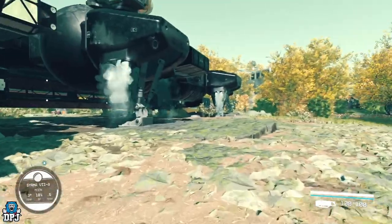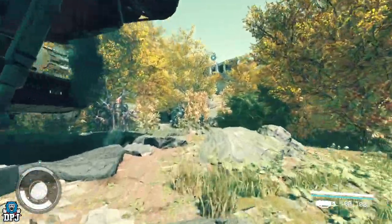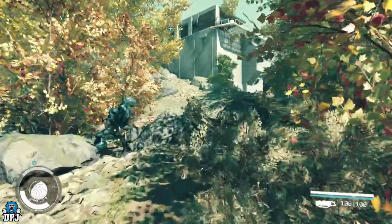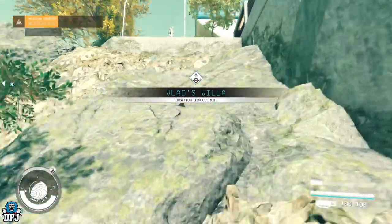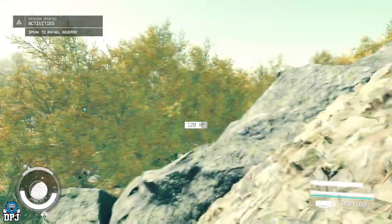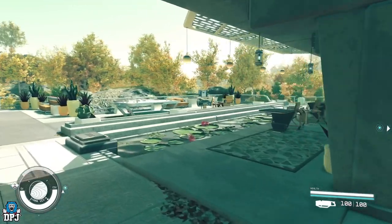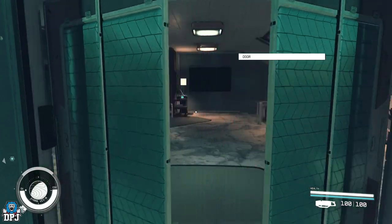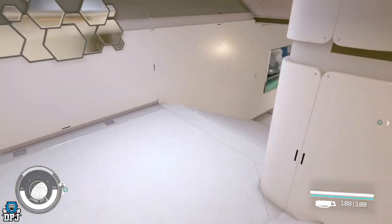Once you have landed, head up the hill to Vladimir's House. Once you are in his house, head downstairs and unlock the advanced lock blocking your way through the door.